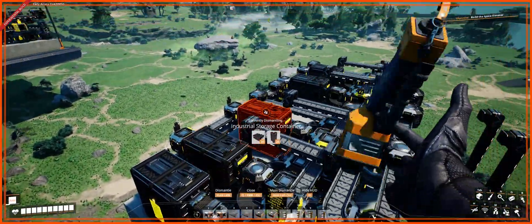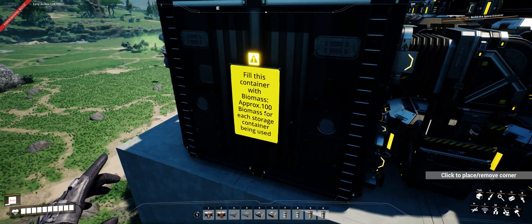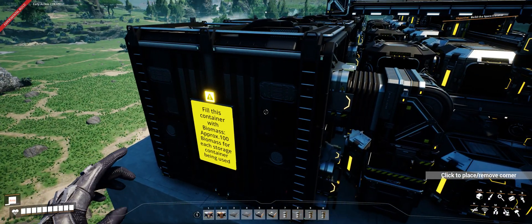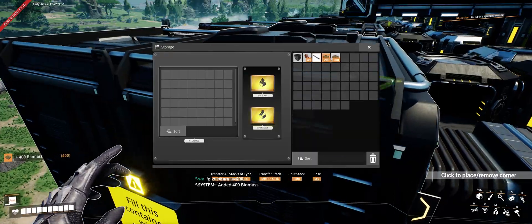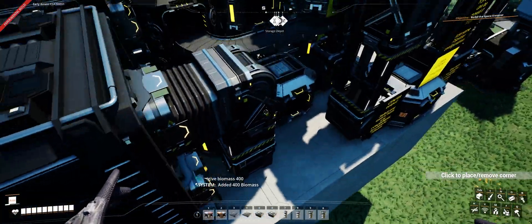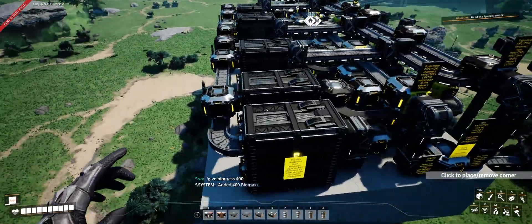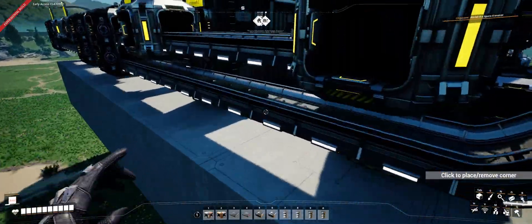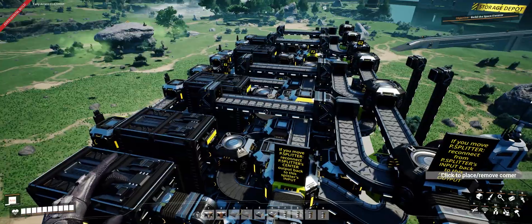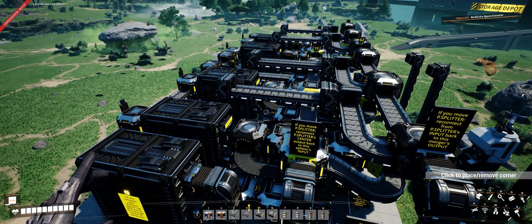I'm going to be controlling four items or four storage containers. For each item, approximately 100 biomass is needed, so I'm going to spawn in 400 biomass and put those in there - they'll just go around. I'm not going to go into the details of how this works since I've done other videos on this. All you need to know is they're going to cycle all the way around and this system will manipulate that biomass to interrupt, stagger, and block the flow of other items or release the flow.